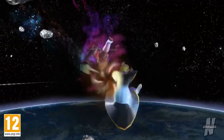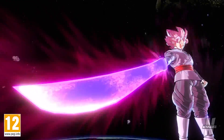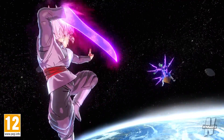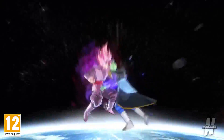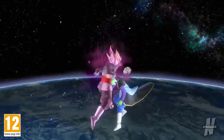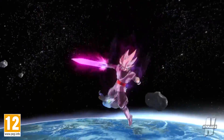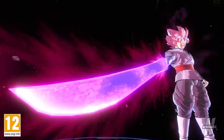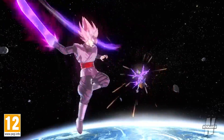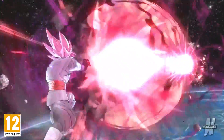Moving on to his ultimate attacks: the first is Super Black Kamehameha Rose, which is essentially Super Black Kamehameha but pink — there's not much more to say about that one. Then we have his new ultimate attack, one I'm so happy they included because I was praying to God that they would — and they did. For those of you who don't know, Divine Lasso is the move that Goku Black Super Saiyan Rose used on Super Saiyan Blue Goku, the sword attack.